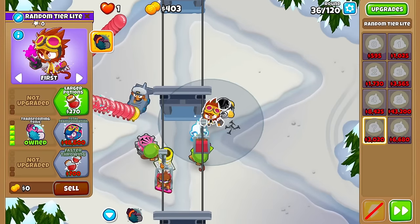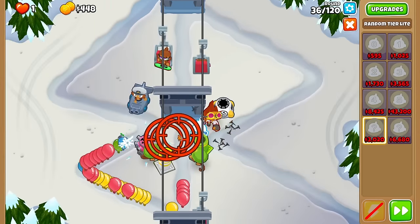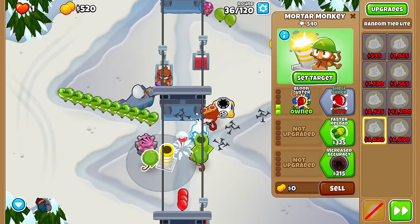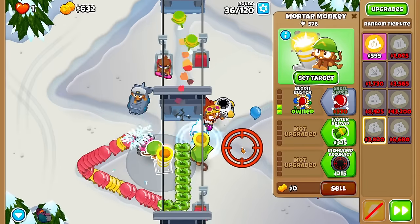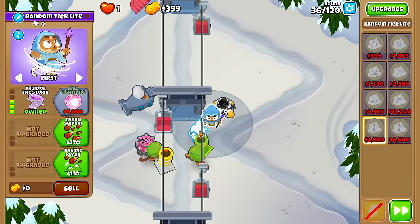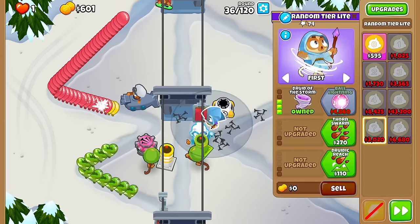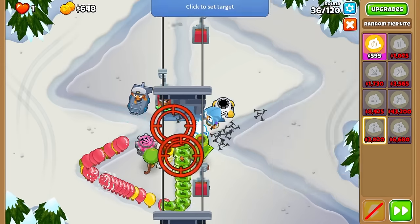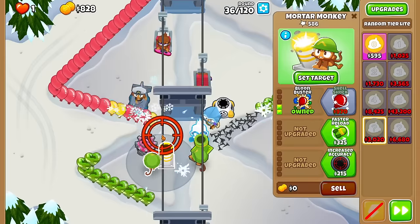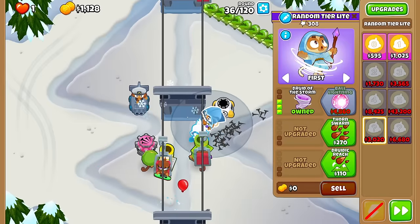I'm dead again. Oh, we finally got a good tower but I'm dead too. This Druid is actually good enough at popping the pinks, so maybe the Spike Factory can get the remaining greens. And if so, this is not bad for $3,000. The Druid itself costs like $4,000. The only problem is I'm probably dead round 37 if I don't have enough spikes — I need 77 RBE worth of spikes. Actually, we have enough.